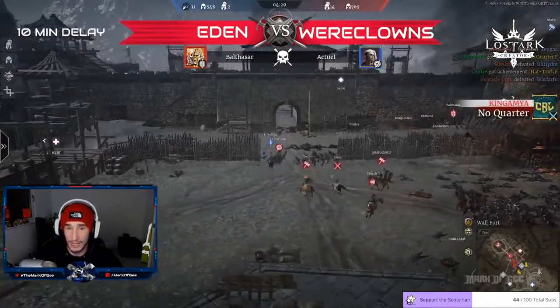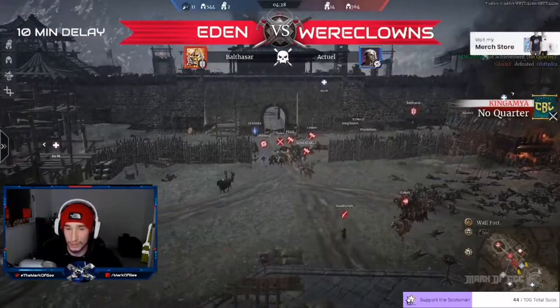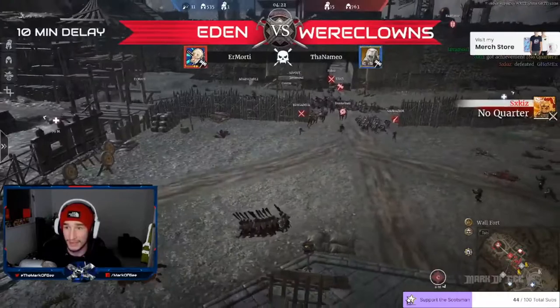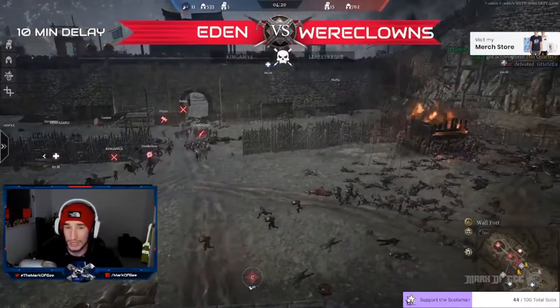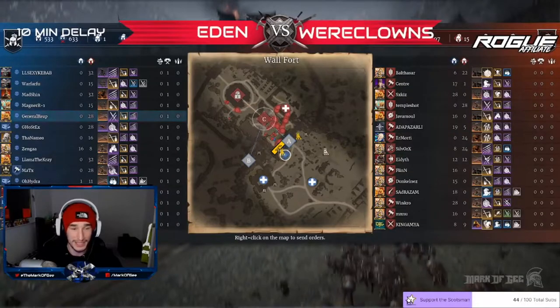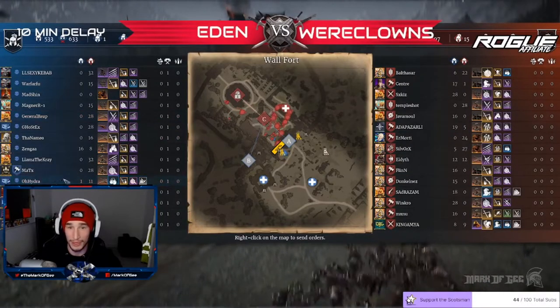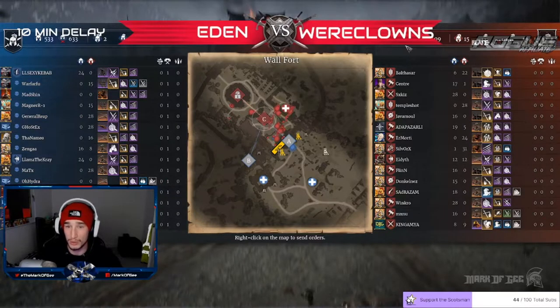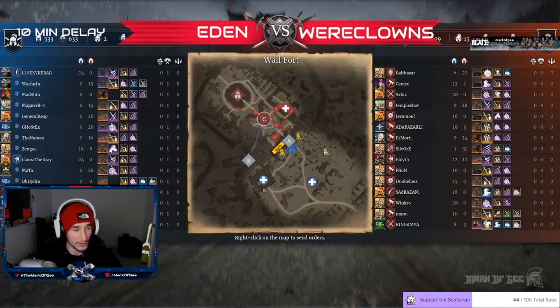Origin and Weerclans just doing some work. Everybody's chasing Ghost X — Ghost X falls as well. Essex defeated. Nemo is down. So one hero left. Mattox is the only hero surviving of that push from Eden. Down to only 533 units for Eden versus Weerclans' 749. That was a fantastic push.